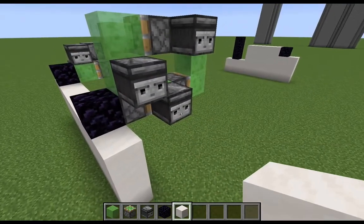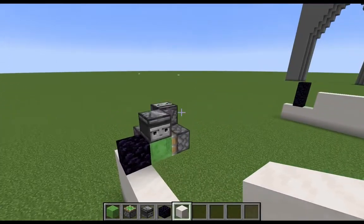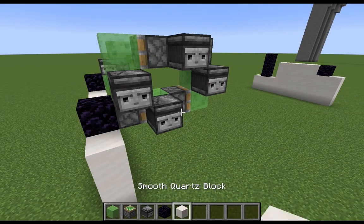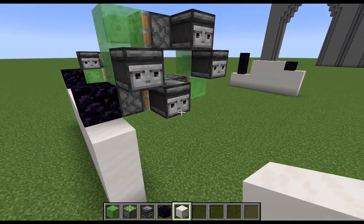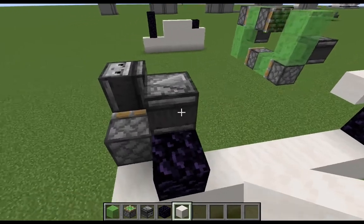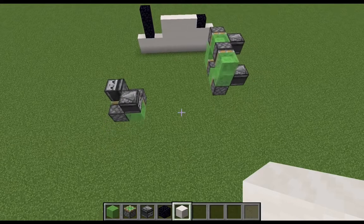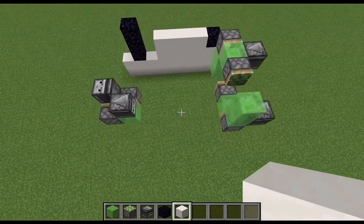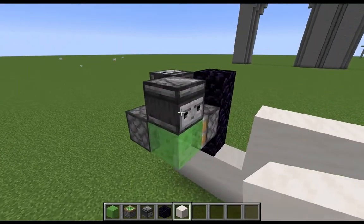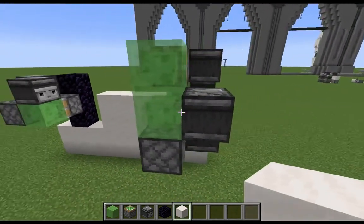Just to show off how much slower it is, we'll go ahead and trigger it. I have the slowed machine and just your standard flying machine, so we'll trigger it and then I'll trigger the other one so you can see the difference in speed. You can see that even though we started the standard one later, it still hit the end at the same time as the slower model.